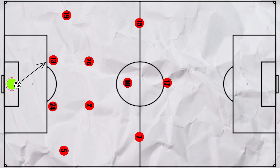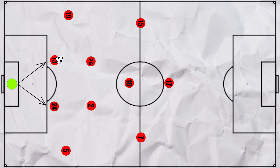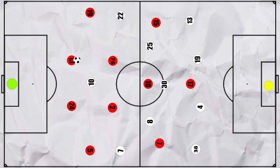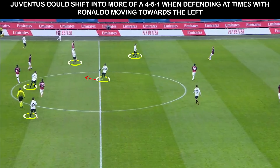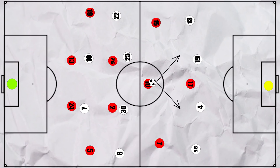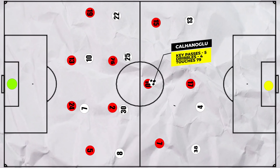But how about Milan in controlled possession? What did they look to do? They also looked to build up short and could find their centre backs easier, as Juventus were less intense with their pressing. When sitting deeper, Juventus' defensive shape could look more like a 4-5-1, with Ramsey moving infield to even up the numbers, whilst Ronaldo moved to the left. Usually though, Ronaldo was central to press a centre back, and interestingly, Juventus' double pivot tended to push high up the pitch onto Milan's deeper pivots. This left them vulnerable, and on several occasions we saw Chalanoglu able to receive the ball, turn and play an expansive pass to get Milan attacking. His influence was unmistakable — with 5 key passes, 4 dribbles, and the most touches for the side.